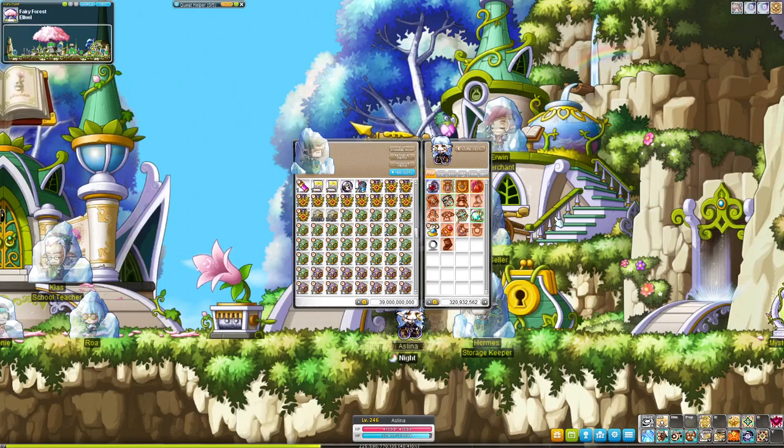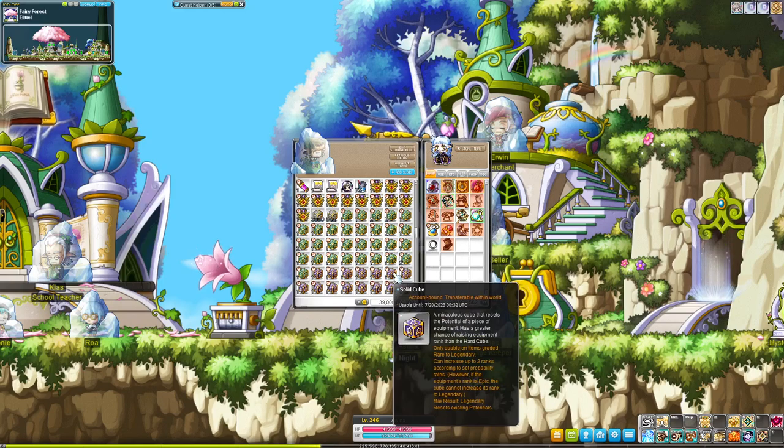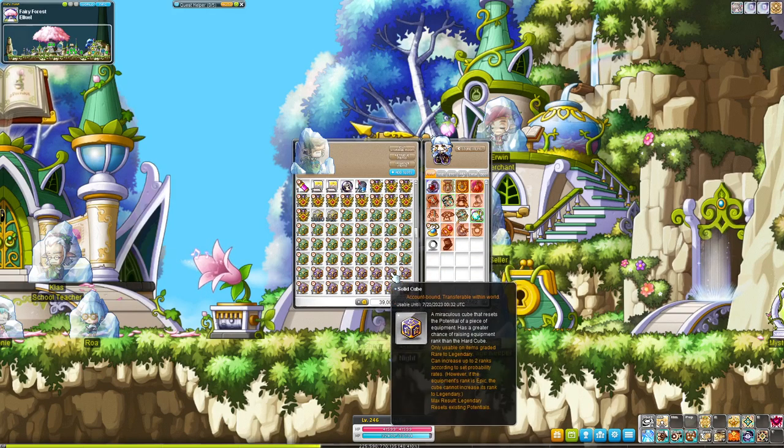Hey everyone! Today I want to talk about cubing items to earn mesos in reg server. I usually have a bunch of green hard cubes and purple solid cubes after bossing for about a week. They have a week-long expiration date, so I like to let them pile up in my storage until I really need to use them.